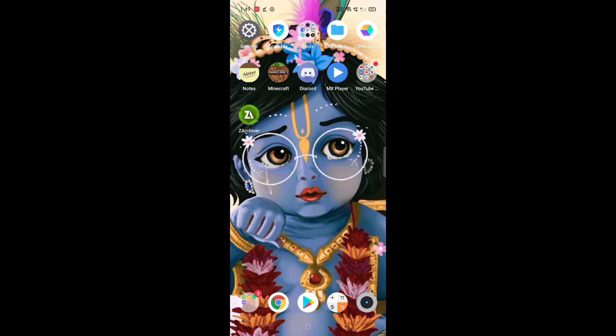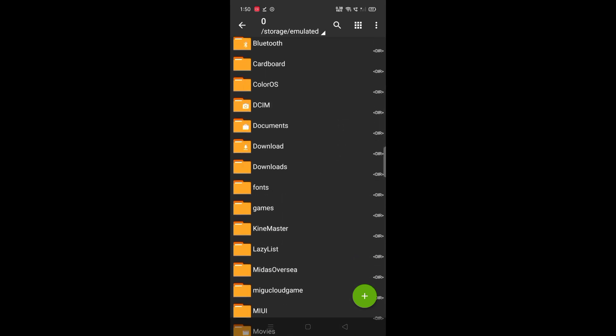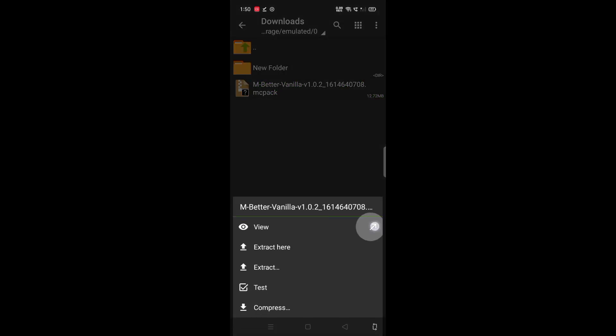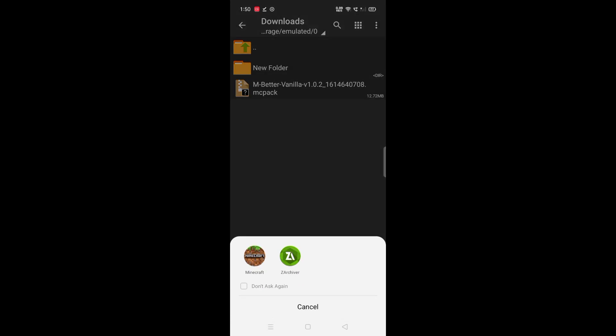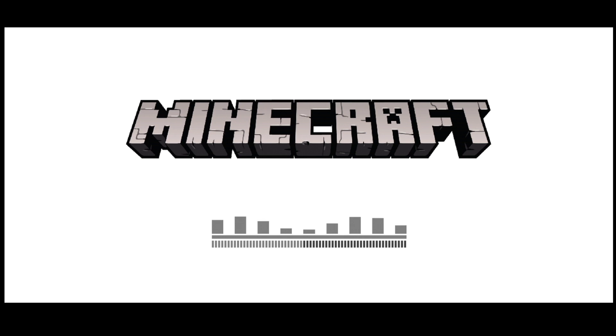You have to install it — after you install it on the Play Store, you will be able to install it. After you open this app and you are in the file manager, you have to look at the file. This file is Vanilla. You have to click on this file. As you click here, click here and like that, click here — time to click here and click here. As you click here, your Minecraft will open and start it.